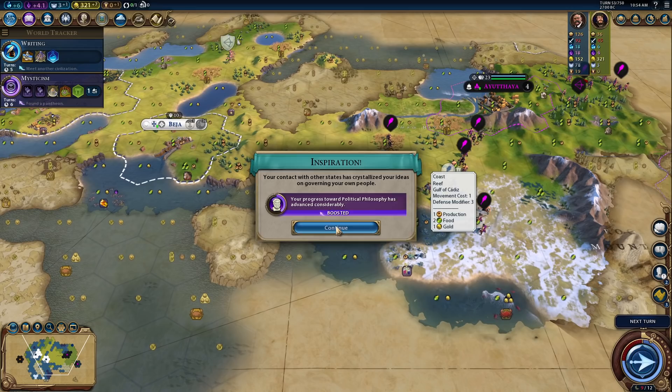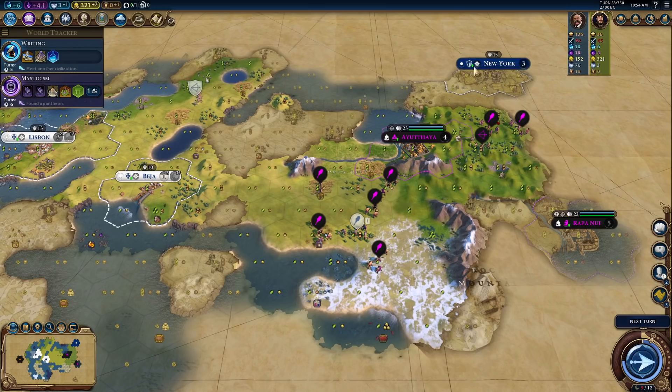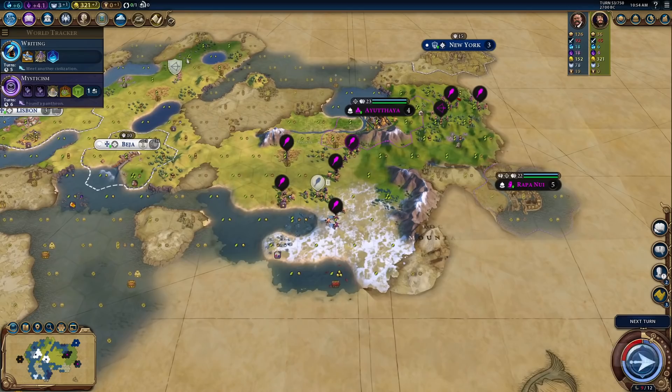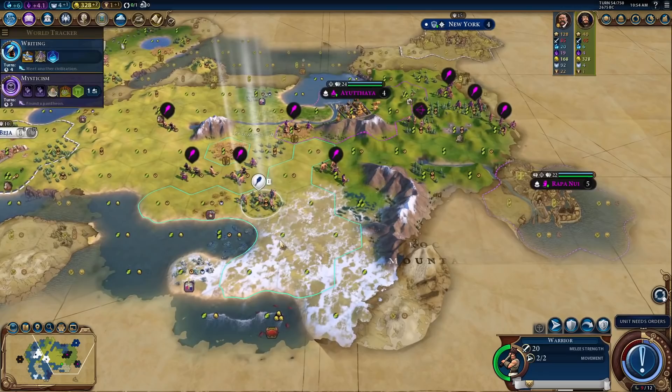Actually I think I might have preferred a dark age here since I don't think loyalty is an issue early on, and it would have been nice to golden age. Political Philosophy boost is good. Welcome — hello Teddy. So we share a piece of land but there's a big divide here — the mountains, the city-states — you're quite far away. This is kind of sort of ideal here. But I do think it means that expanding into this area for settling is going to be good, just to make sure that we have it for ourselves.